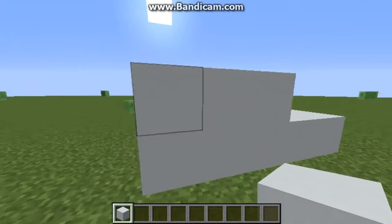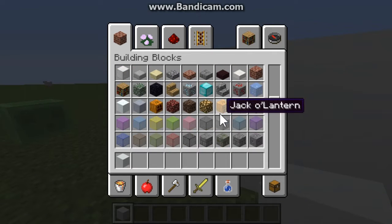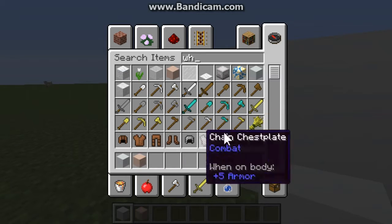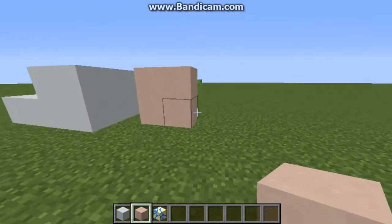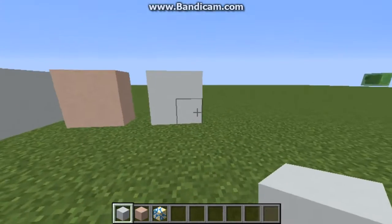I used to use white stained clay, but the problem with white stained clay - and white glazed terracotta - is it was a bit pinkish. But with the help of white concrete, it is very nice.